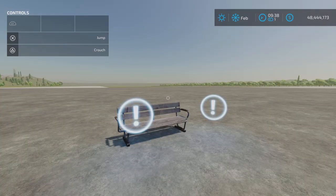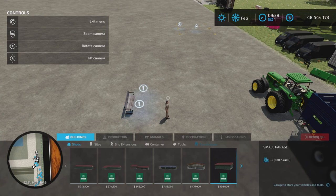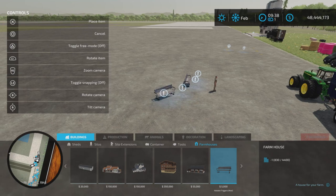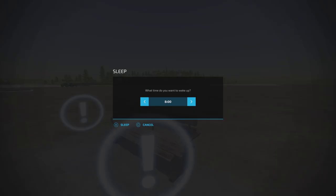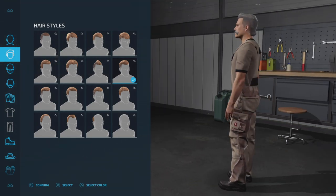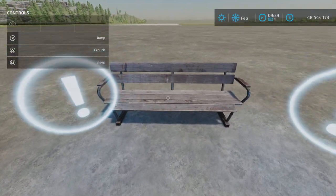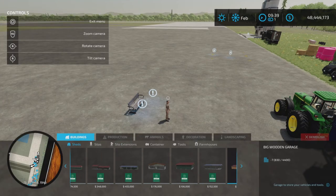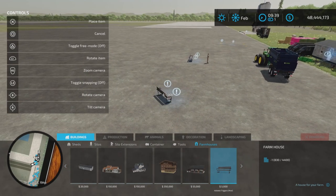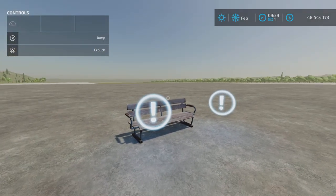The next placeable mod in this pack is the farmhouse — the one I found next as I'm going through my placeables. $5,000 — it's a nice little bench. We have the sleep trigger here and the wardrobe here. You can place as many down as you like — I don't think there's a limit. That's the farmhouse trigger, on to the next placeable.